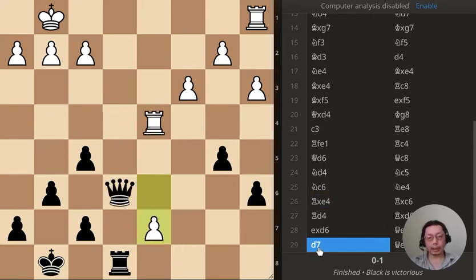This is the second puzzle. The pawn has just been pushed to d7 — what is black's response?